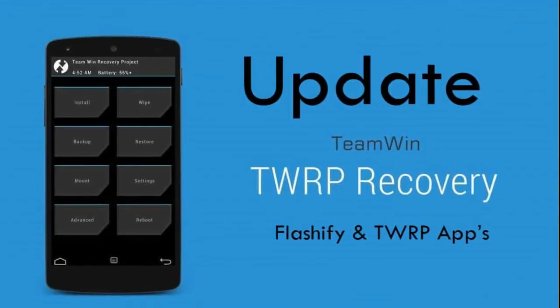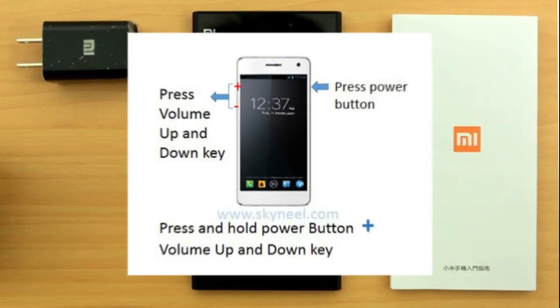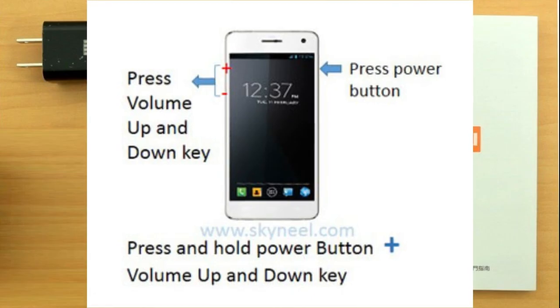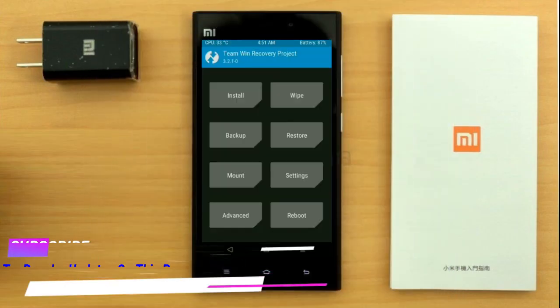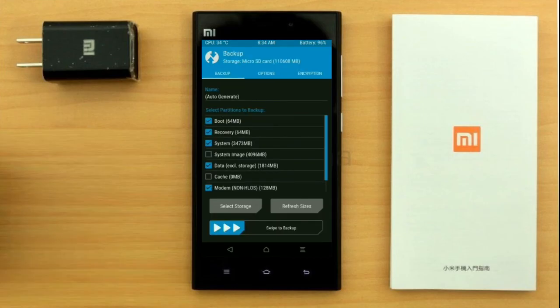Let us boot our device into TWRP recovery mode by pressing volume up and down and power button simultaneously. Then we have to take a complete backup before we flash custom ROM. Select backup. We have to choose boot, recovery, system, data, and modem. After selecting this, swipe right to confirm.